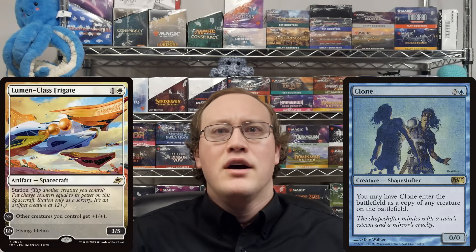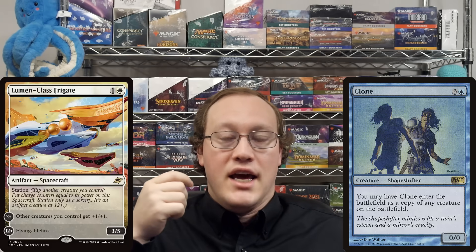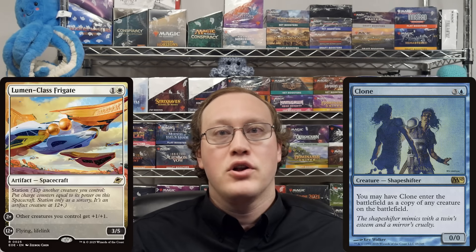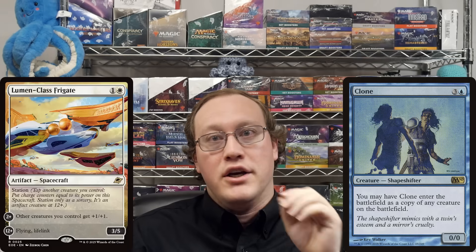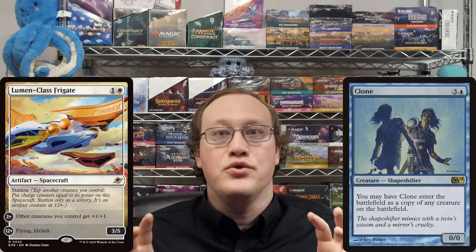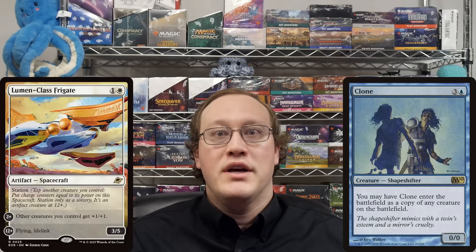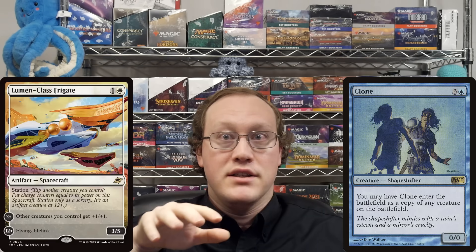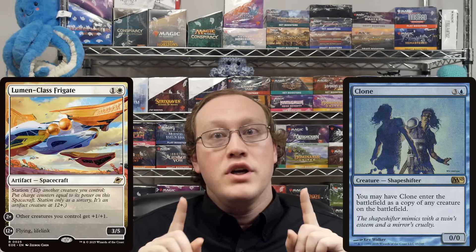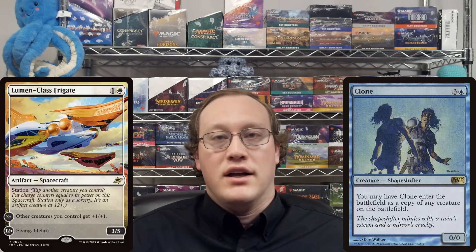Nick controls a 12-counter Lumen-class Frigate, and Amy copies it with a Clone. What are Clone's stats? If you've been a fan of the channel for a while, you probably already know that if you were to clone an animated man-land or vehicle, the clone would enter as an unanimated equivalent. That same ruling holds here. Station cards rely on the counters on them to animate or gain their extra abilities. Copy effects do not copy the counters that are on a permanent, so the Clone would enter as just a base Lumen-class Frigate. It would copy the Station ability though, so it would be possible to eventually build that Clone up to a 3/5 flying lifelinker itself.